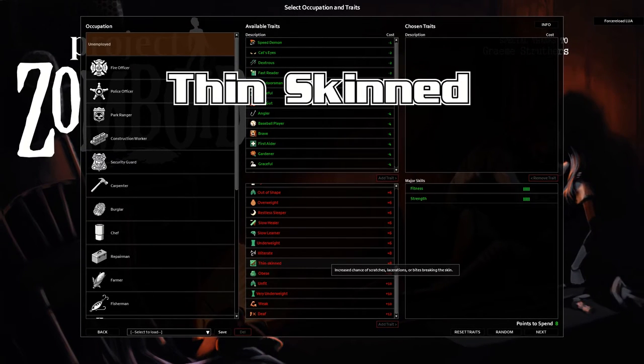Thin Skinned — increased chance of scratches, lacerations, or bites breaking the skin. Here's the full mechanic: it multiplies the chance of not being injured by a zombie attack by 0.7, so you're 30% more likely to be injured. Additionally, it alters the chance of clothes being damaged when walking through trees, boosting that to a 33% chance of your clothing being damaged by a tree.